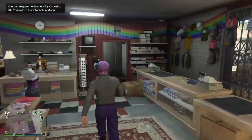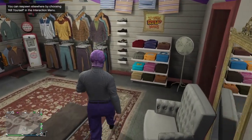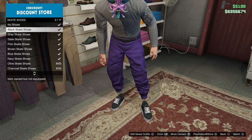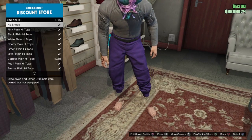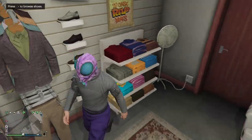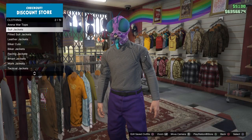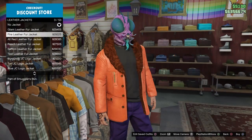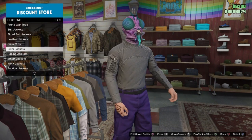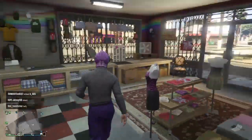Now that we're at the clothing store, you can change the shoes — go down to skate shoes or sneakers, whatever you want — and you can also change the top. Once you've customized everything, that's how you get the purple and orange joggers in GTA 5 Online. Just make sure you save the outfit and you're done — easy as that.